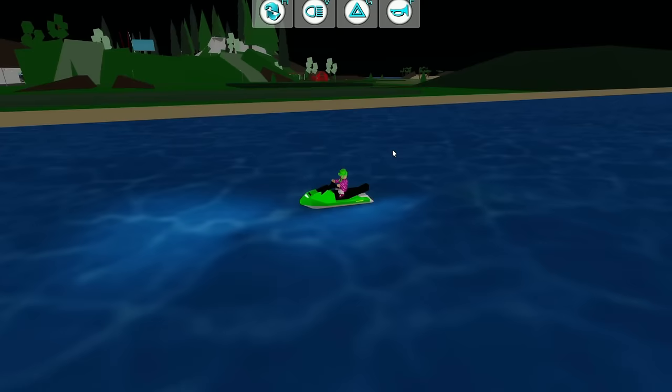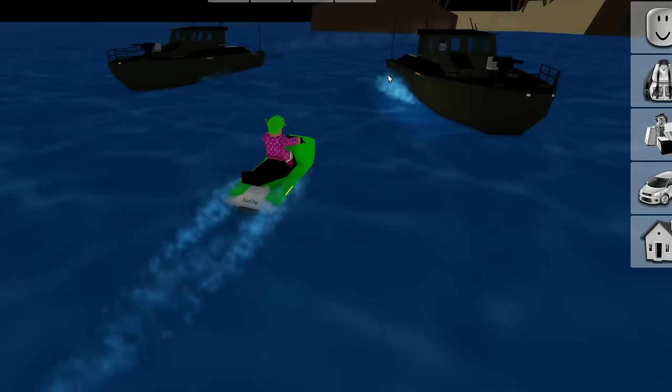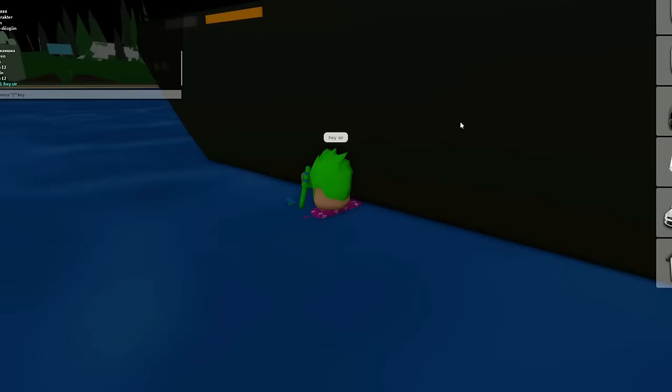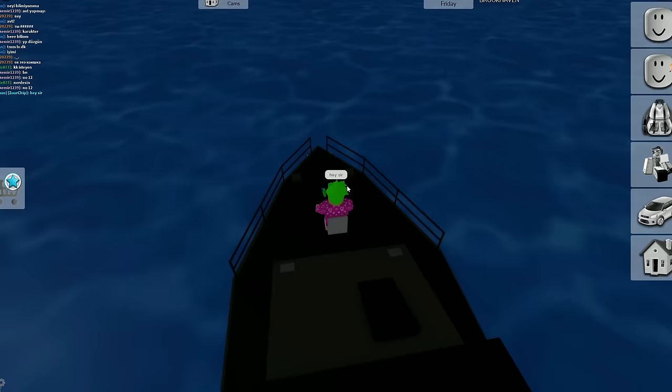This has gotta be one of the craziest things they've added. Look at this — we got people on boats now! There's a military boat. Let me jump on it — we're literally on the military boat. Oh I fell off. Let's test out the cannon: you can sit on it, click it, and we start shooting. That's really really cool.